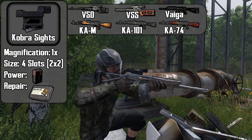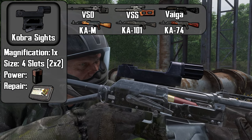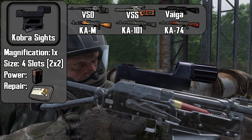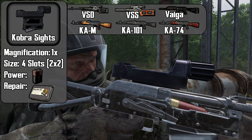The Cobra sight is a 1x scope that takes up 4 slots of inventory space. It must be powered with a 9V battery in order to get the crosshair to display. It can be repaired with an electronic repair kit.